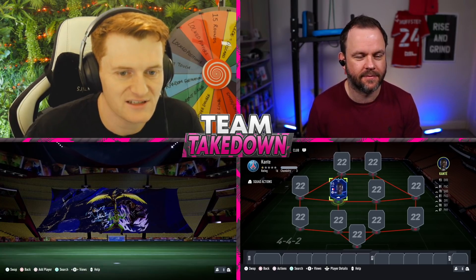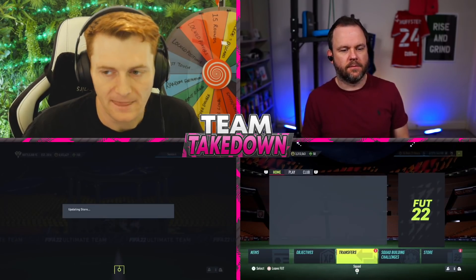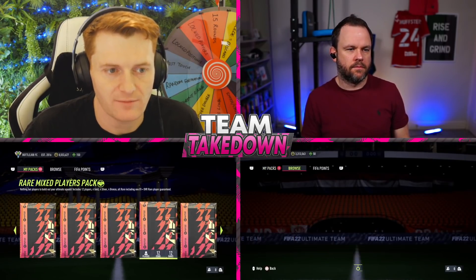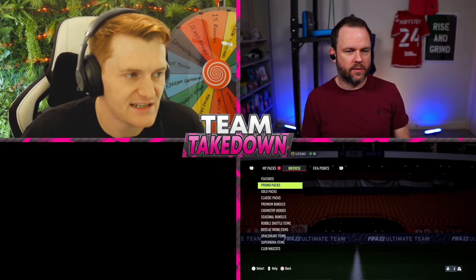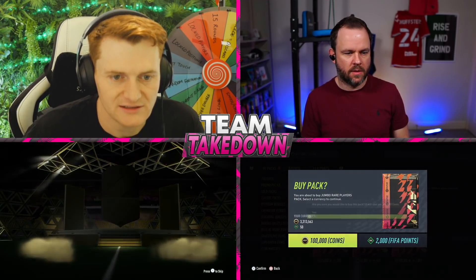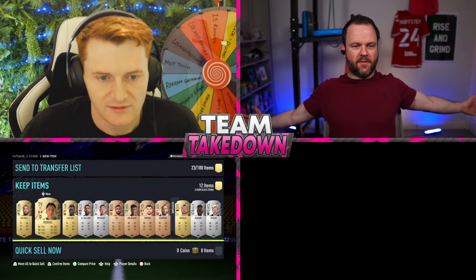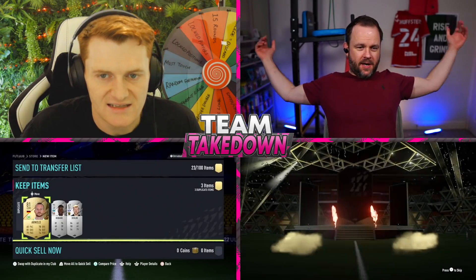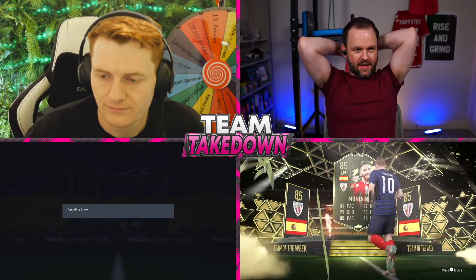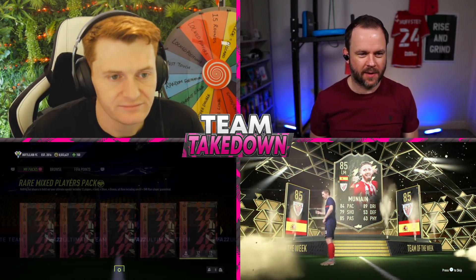We head over to the store to open a couple of packs before building the teams. We need someone who's not French, not from the Premier League, and not a goalkeeper. One 100k pack opened — we get an inform left mid. Not ideal, but he usually starts as a CAM in some form.